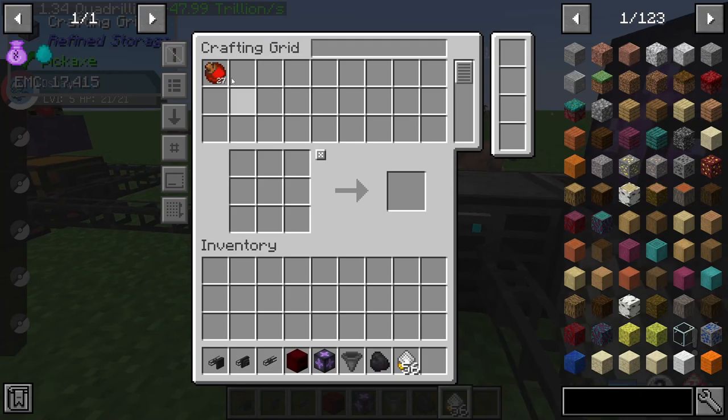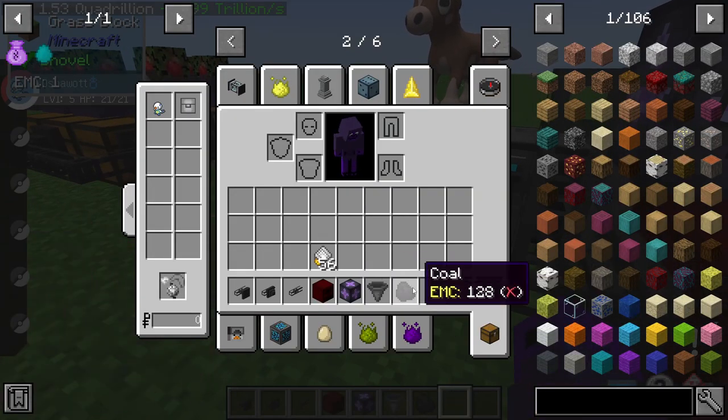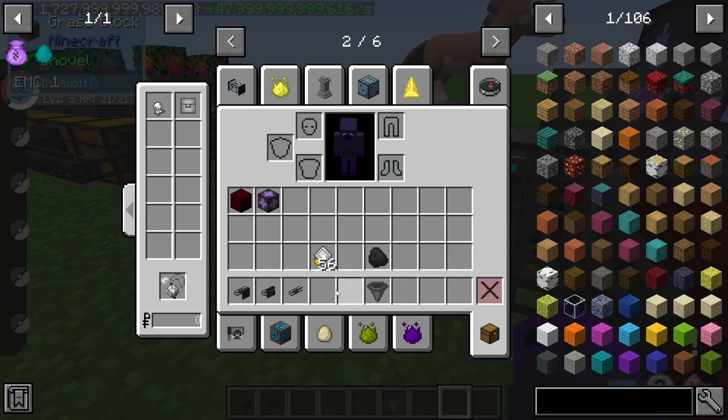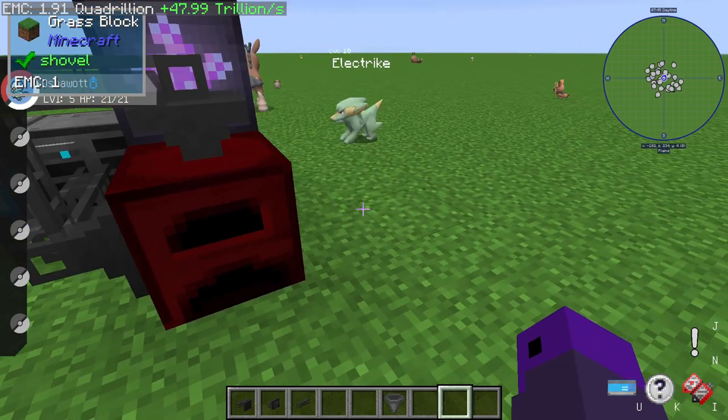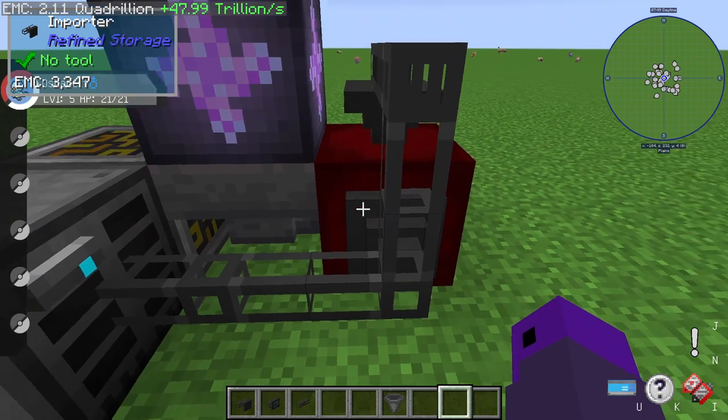Now while all this is being done, we have cooked apricorns, which is perfect. The best way to cook apricorns: red matter furnace, EMC links, dumping coal into them. Once you are later game, you can just use a transmutation interface instead.